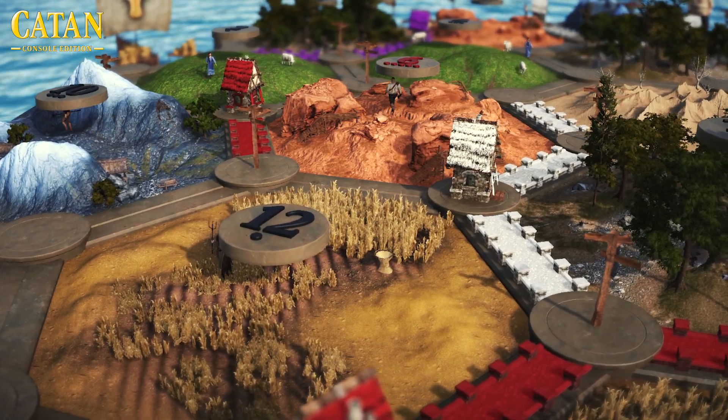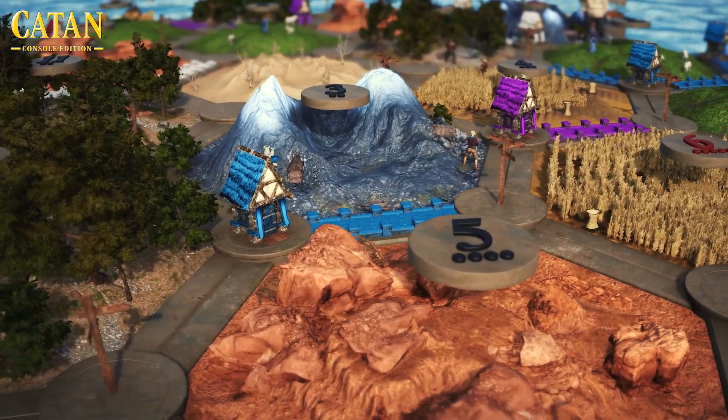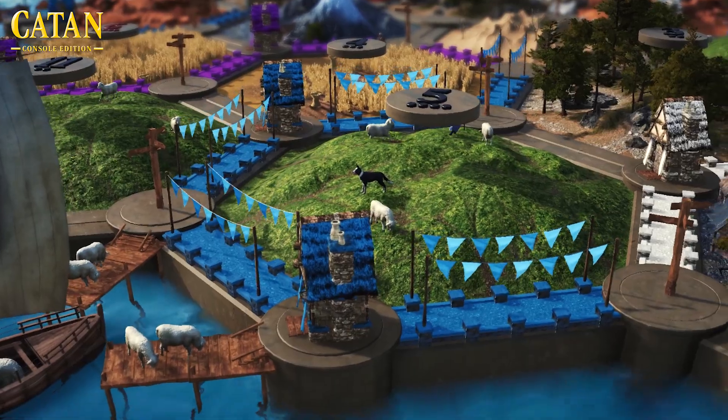There are characters on the hex tiles. You'll see them gathering wheat, mining ore, and shepherding in the fields. You'll see a little dog running around. You'll also see smaller details, so when you're placing roads, building settlements, or building cities.